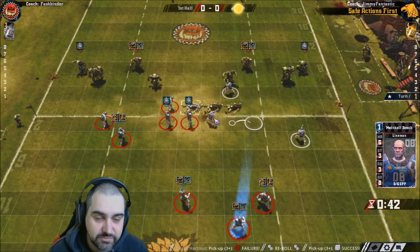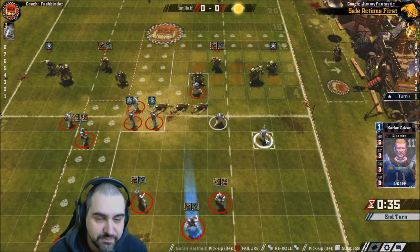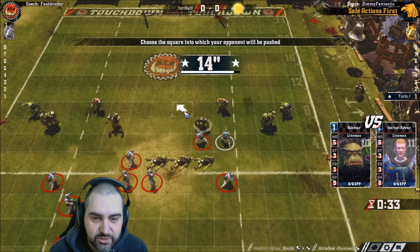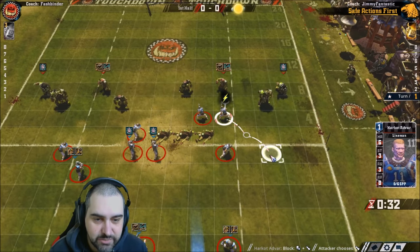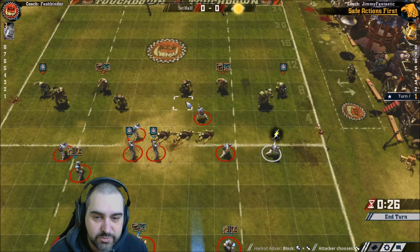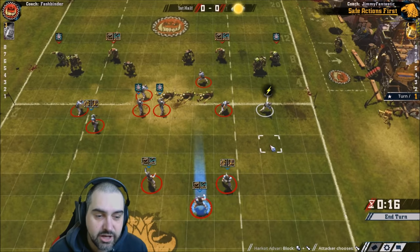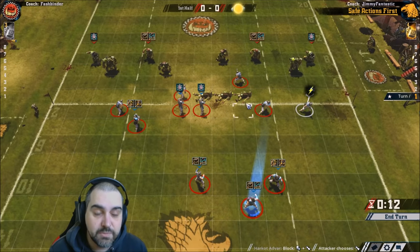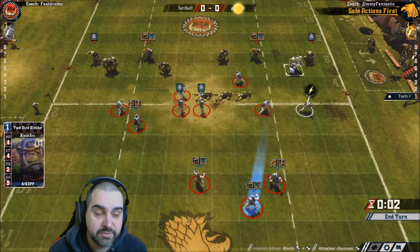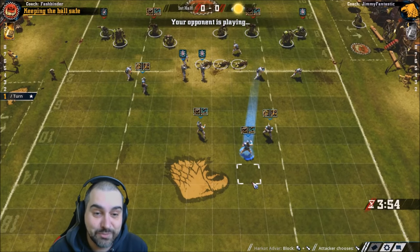For his turn, Fashbinder has three linemen on the ground. If he just stands them up, they're going to be taking blocks. He has two strength-4 black orcs that could put pressure on, but you want to minimise blocks taken by any team. With the linemen thoroughly tied up, a little bit of aggression early on the line while keeping men back — just in case there's a run and play with a catcher — might be the way to go.